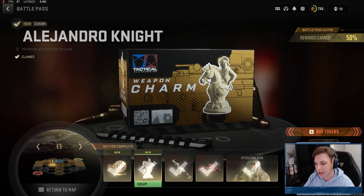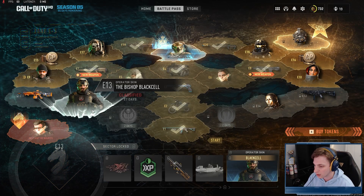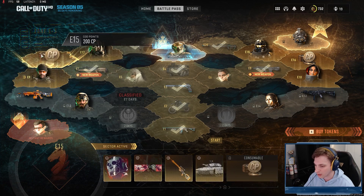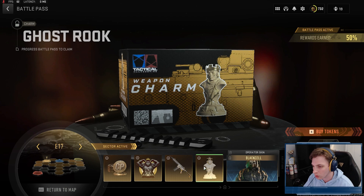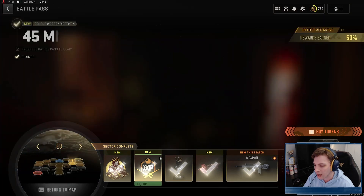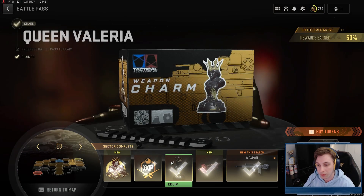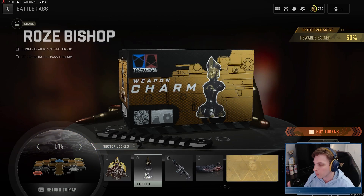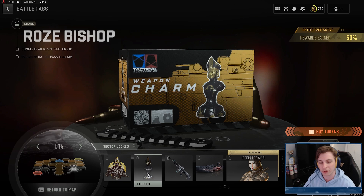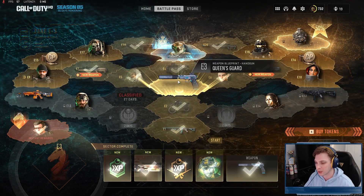The battle pass has a lot of chess piece themed weapon charms — a Knight, a Rook at E8, a Queen for Valeria, a King for Price, and a Bishop for Rose. Each chess piece corresponds to the operator it's paired with. I didn't spot a Pawn at first glance, but I could have just missed it.